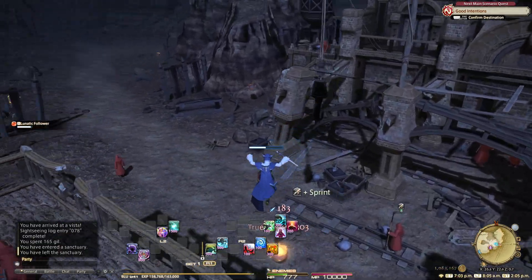Next up, here in Eastern Thanalan, we're heading for coordinates 25.2, 14.7. This one appears during extremely stormy weather — showers. Up in this cave. It is available from 6 PM to 5 AM Eorzean time during showers, and the emote is — can you guess? — Pray.